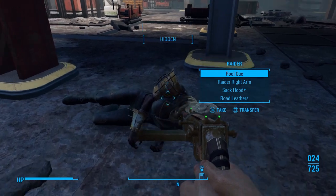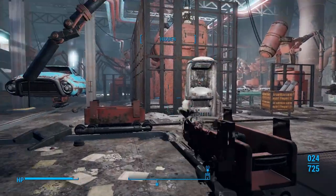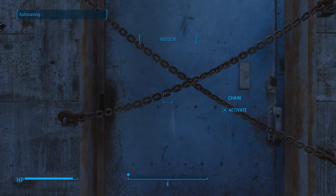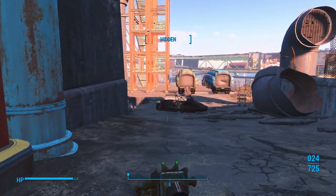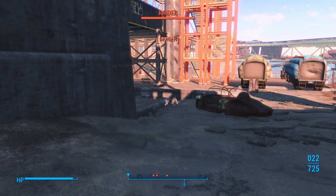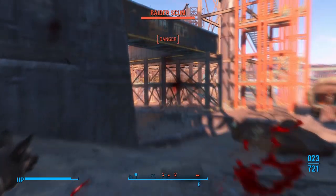The raiders came through this doorway or another doorway - I know they spawn after you get up top. Let's go through this doorway. Now we just got to kill a few more raiders, grab a bobblehead, and then we'll call that an episode.